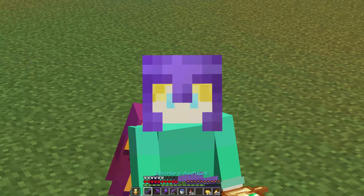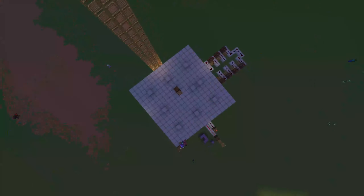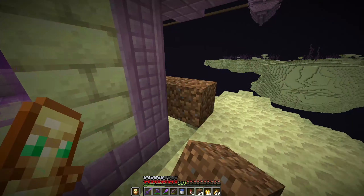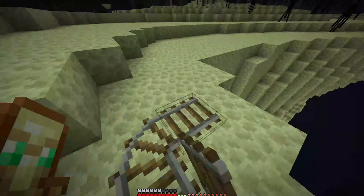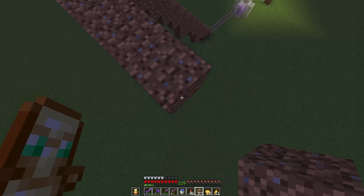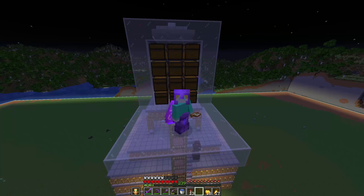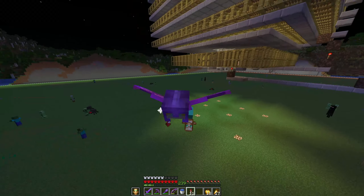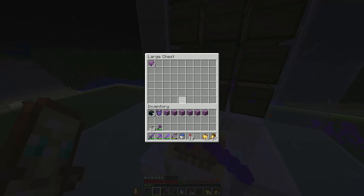So let's start by building a shulker farm. It looks like the farm is working now. I've already got a couple of shulker shells — they're dying up on top. It does take quite a bit of time before it gets to its maximum speed, so I'm probably gonna have to AFK here for some time, but that's not too bad.